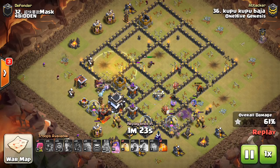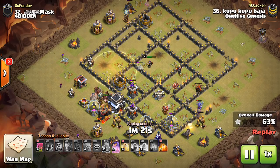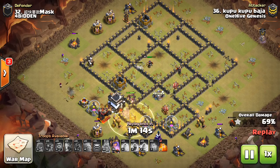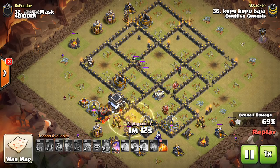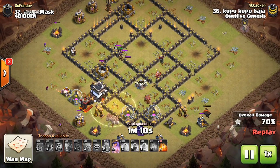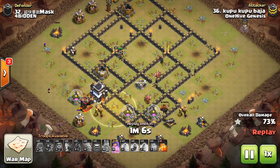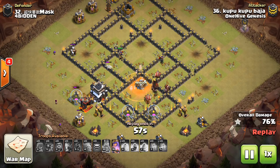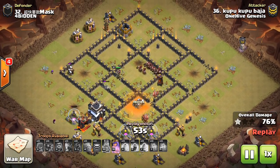So basically you clear out the core with that kill squad — the two golems, the bowlers, the jump, and the rage is enough, along with your heroes. Then about 18 to 20 hogs or so in two heal spells can take out the rest. That's typically the optimal balance we see between kill squad and hogs: having the two golem, bowler, CC investment with the two spells, and then leaving two heals for about 16 to 22 hogs somewhere in that range. That's kind of what we're seeing ideally.